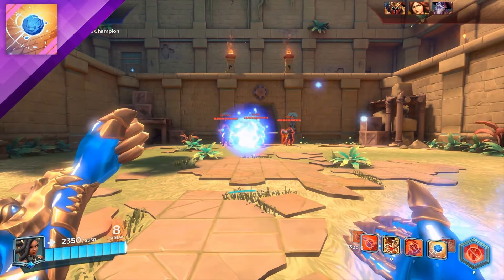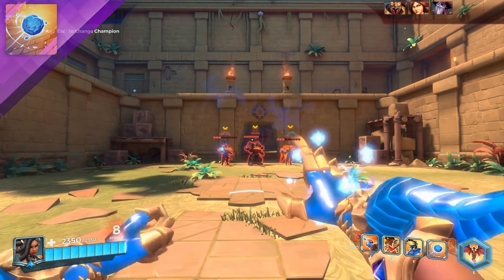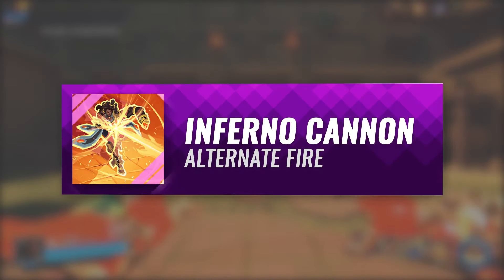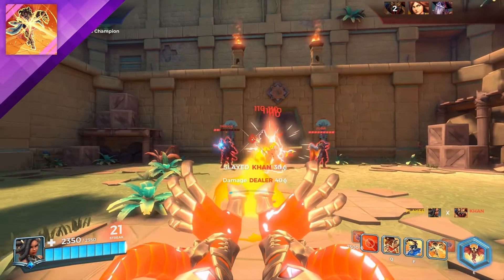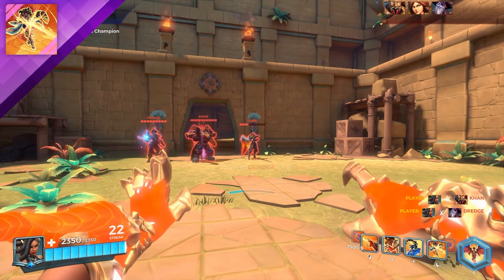And then you have your ability. The ice element ability — you throw this little orb that deals 800 damage and can also root enemies. Or the fire element, you have this fire ray that deals 100 damage every 0.9 seconds, and in my opinion this ability is quite fun to use.